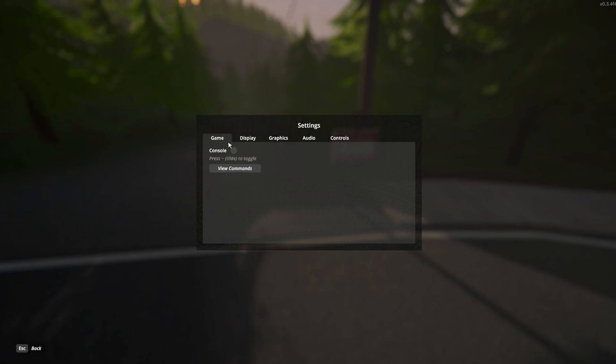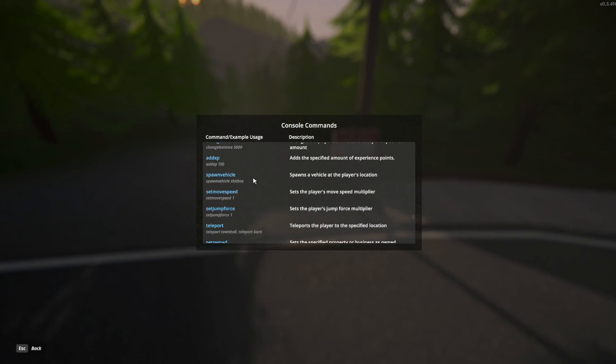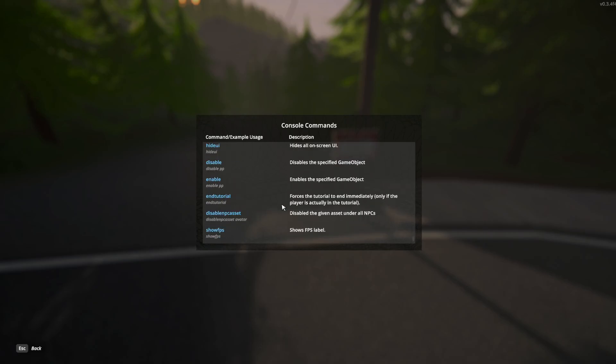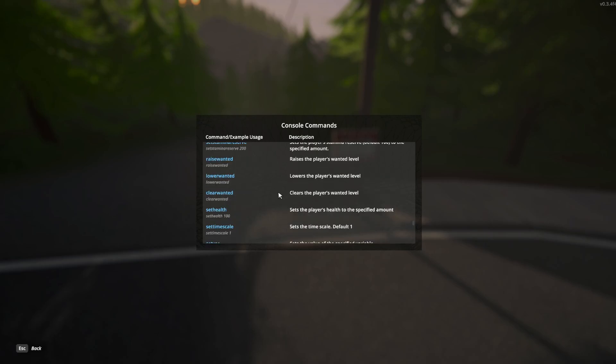You can turn the console on and off within the settings, and then you press what we know as the console key — the tilde key. You can see here all the commands that are in the game. This is kind of creative mode; it's a way that you can spawn in what you want, work on your special builds, and then translate that over to your main file once you get a setup here without having to take that time and spend that money.